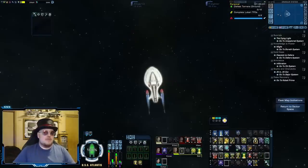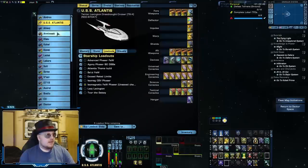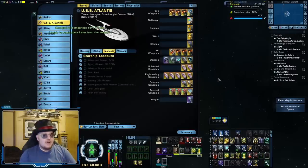It's not just torpedoes — there are a number of consoles and bridge officer abilities that only have forward 90-degree arcs, which make them very difficult to use on broadside builds. That's the whole reason why I don't have the immolating phaser lance on this build, even though I would love to have it — the limited firing arc makes it really difficult to dip in and out of with how the rest of this ship is laid out.